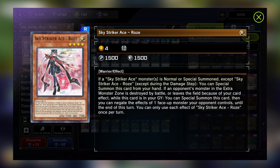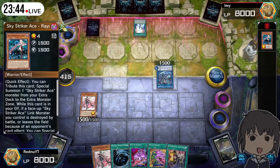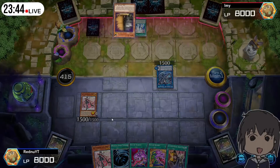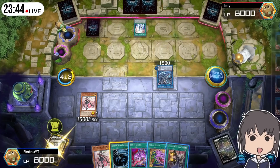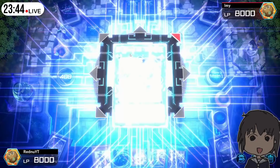Rose is Rey's rival, another starter card, but she is a lot more niche and not nearly as good as Rey. Her first effect lets you special summon her from hand if another Skystriker Ace monster is normal or special summoned. This effect is useful when you want to get some extra damage in. Her second effect comes into play while she is in the graveyard. If you remove an opponent's monster in an extra monster zone, she can special summon herself from the grave and negate the effects of one other monster your opponent controls. This is a little hard to accomplish, especially if your opponent doesn't utilize the extra monster zone.